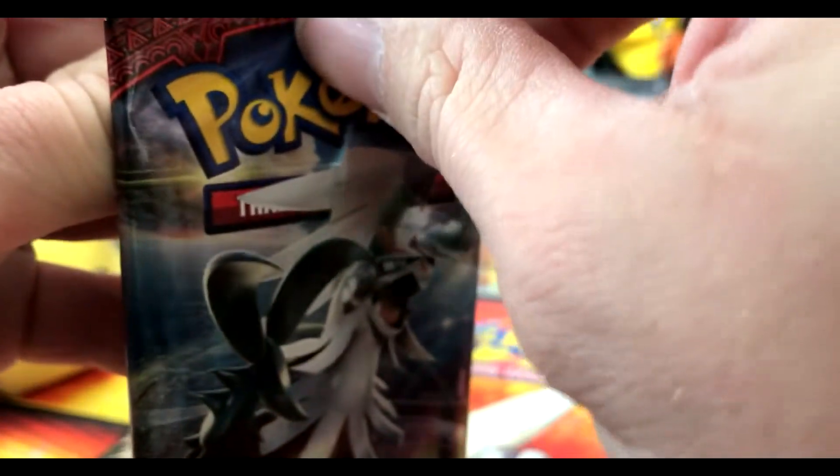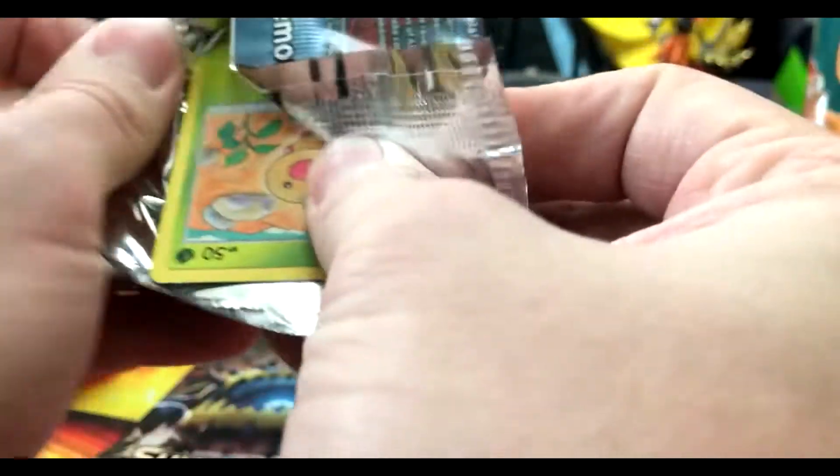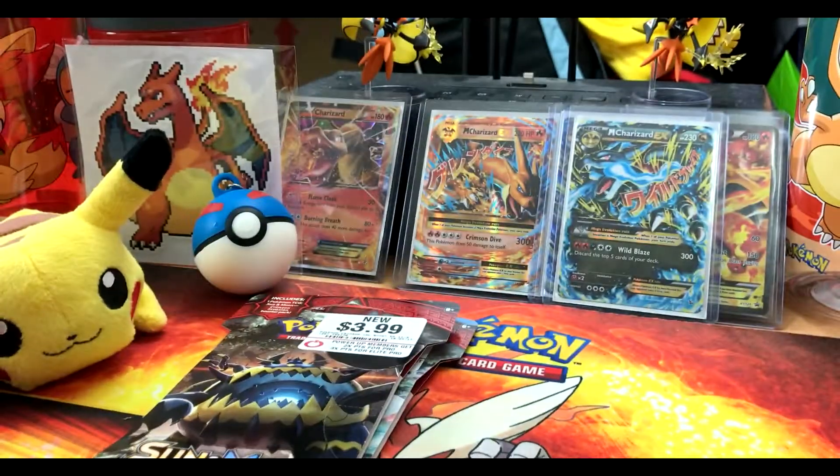Sun and Moon Crimson Invasion — the competitive pack pick we're going to pick today is Spoink, just because I feel like I'll get Spoink a lot. All right, here we go.